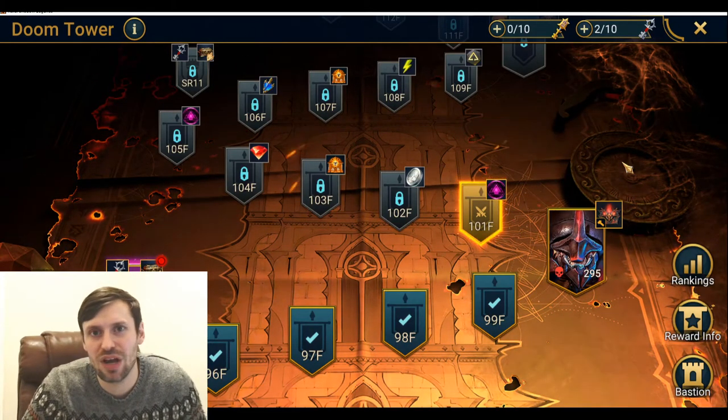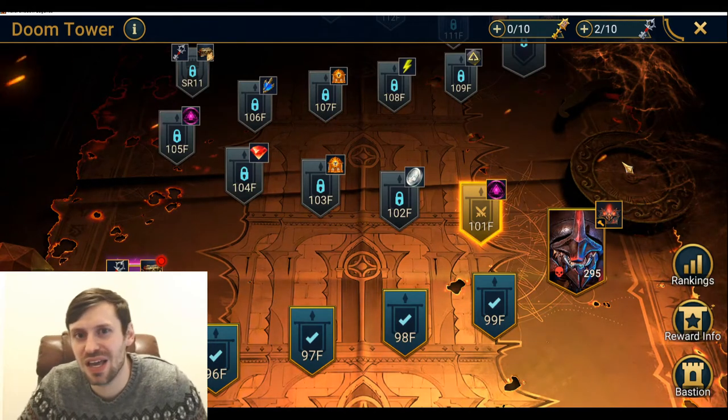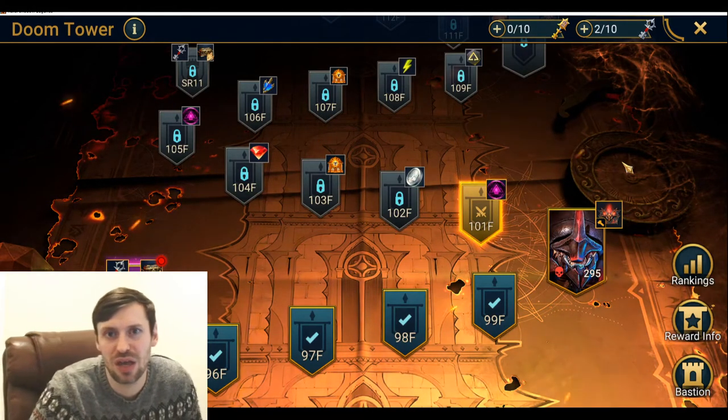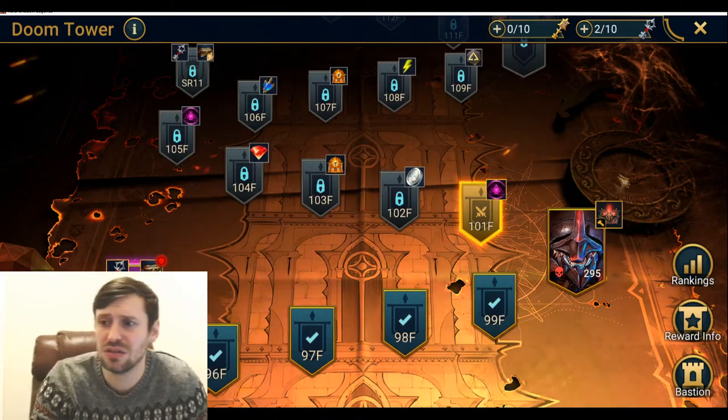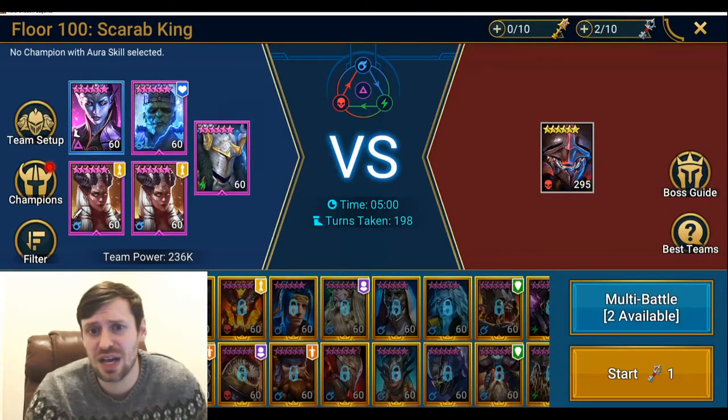It is that time again for another Rage Show Legends video with your boy Real Deal. Today we are doing the Scarab King Floor 100 on hard. This is the team: we've got Stagnite, Miscreated Monster, two Allures, and Coldheart.